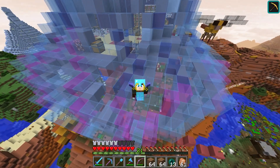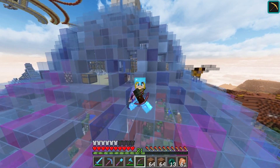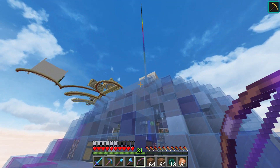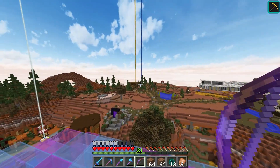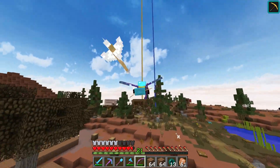Hello and welcome back to a random episode of Hermitcraft season 4 with me, False Symmetry. Today we are over here on top of the jellyfish, but don't worry we're not going to be hanging out here for too long. We're actually going to be heading over to our shop.